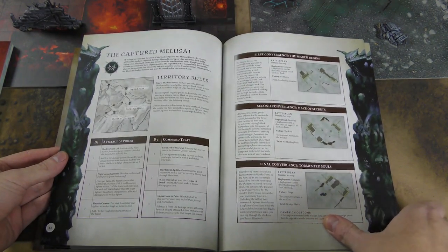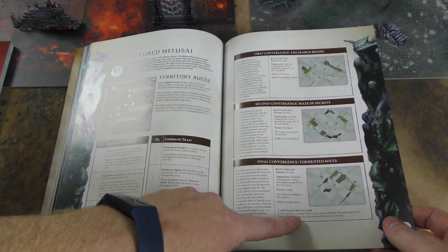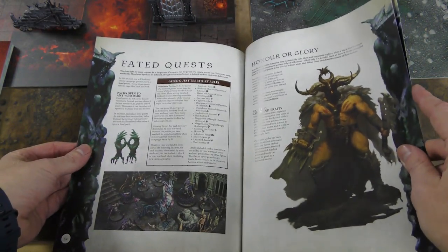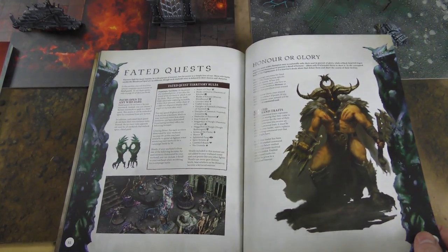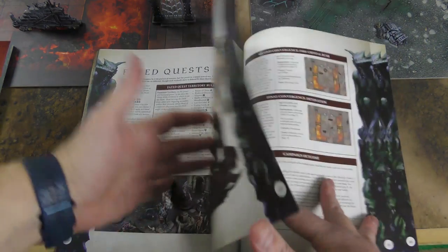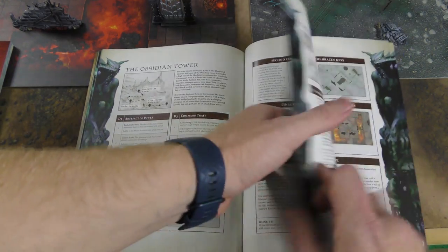You also get quest lines for the two warbands that come in the box - two quest lines per warband, some taking place above ground and some in the dungeons. You also get some quests for everybody else called Faded Quests, which are generic quests any faction can take on - as opposed to faction-specific quests which are only for that faction.